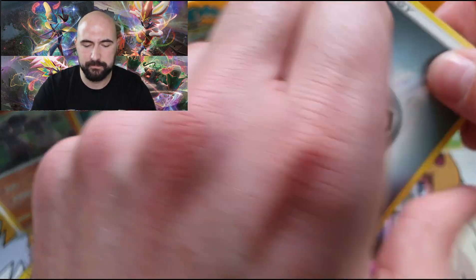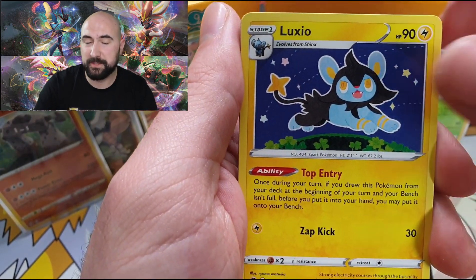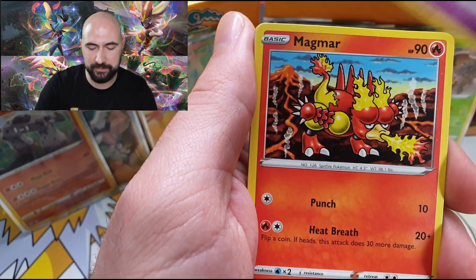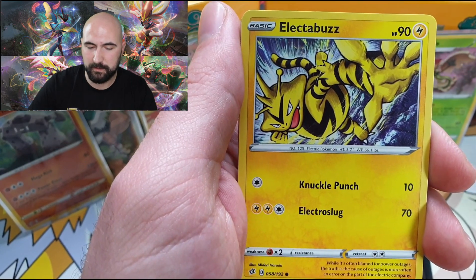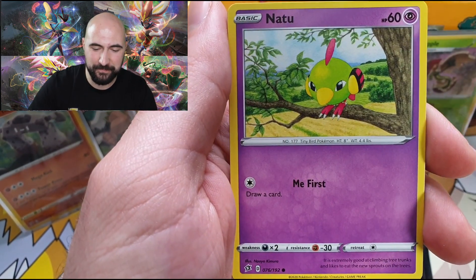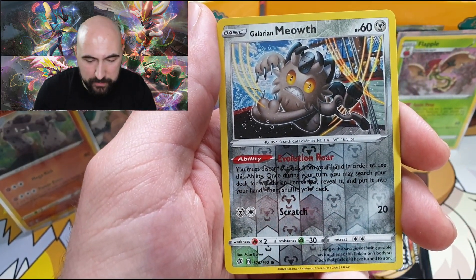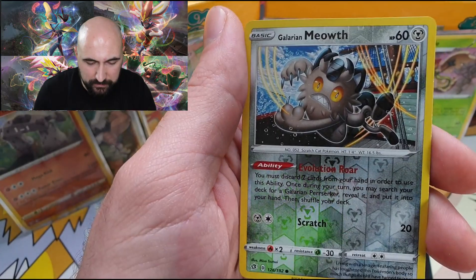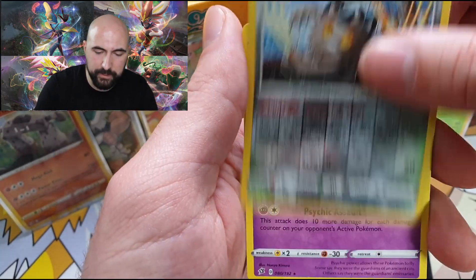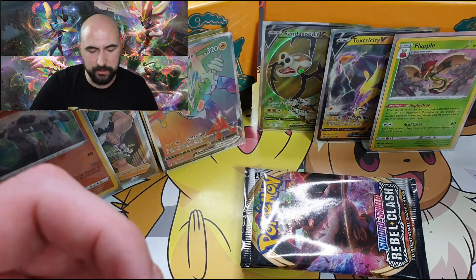Four to the front. Steel Energy, Skylar. Sometimes I say Metal Energy, sometimes Steel Energy — why not make a difference. Snom, Natu, Galarian Meowth, Reverse holographic — beautiful — and Sigilyph regular rare.